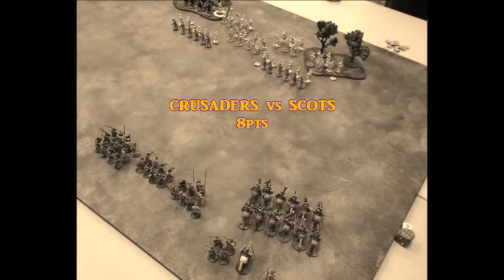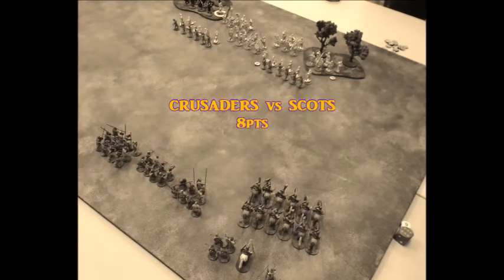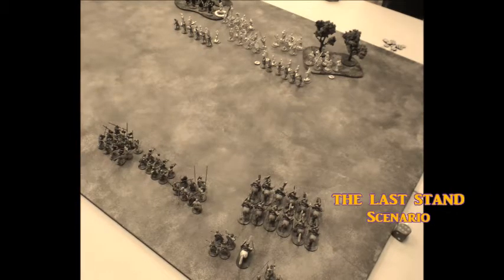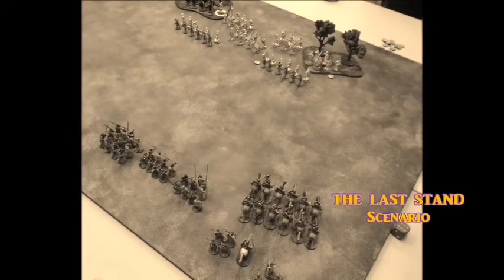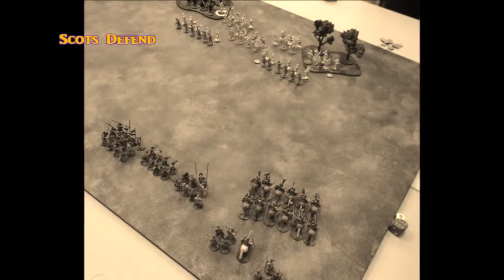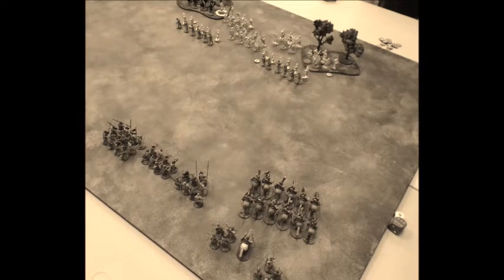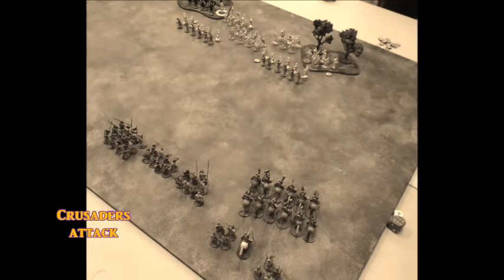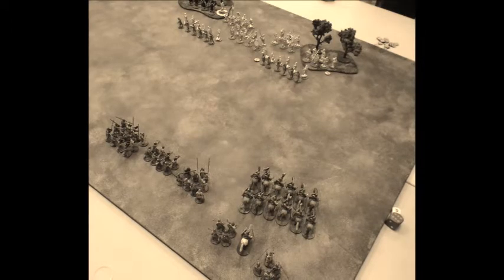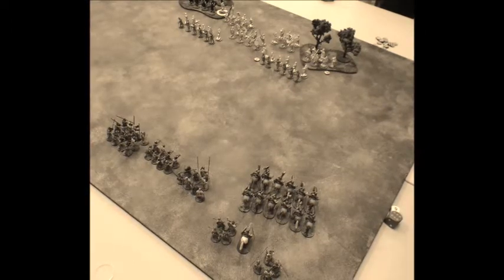Welcome back to another battle report. This time I have my Crusaders against the Scots. We're doing an eight-point game from Crescent and Cross, picking up some different scenarios. I'll be doing the Last Stand scenario where the Scots are defending and I'm attacking. You bid on how many turns you reckon you can completely wipe out the opponent.